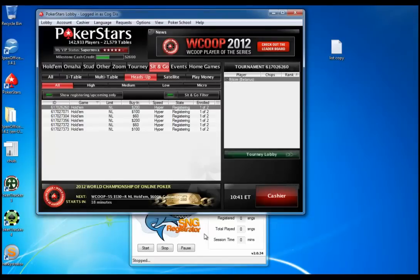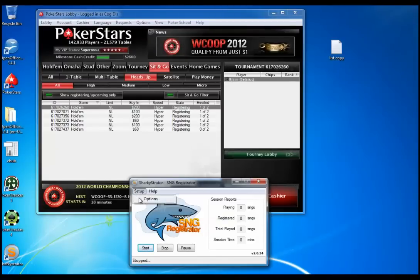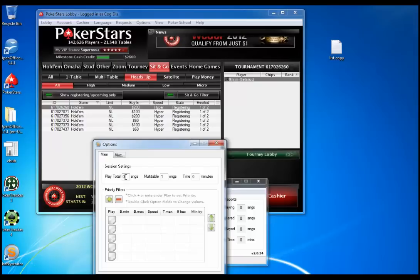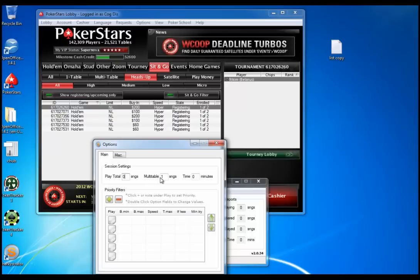So I'll show you how to set Sharky up. Just need to go to the setup menu here and choose Options. The boxes at the top: Play Total is if you want to play a certain number of sit-and-gos in your session — if you have a volume goal like 30, 40, 50, or 100, you type it in there and it will stop registering once you meet the goal. Multi Table is how many sit-and-gos you want to play at one time. Time is the number of minutes you'd like your session to last. For both Play Total and Time, you leave it at zero if you want that to be unlimited.